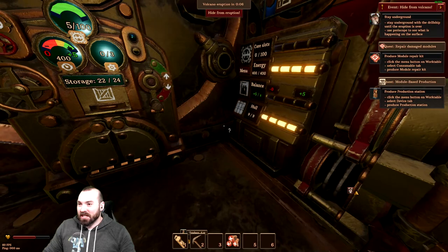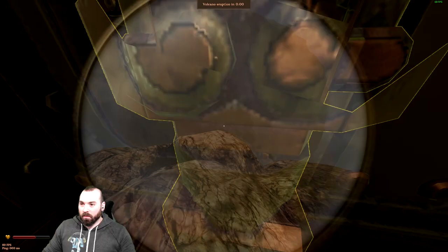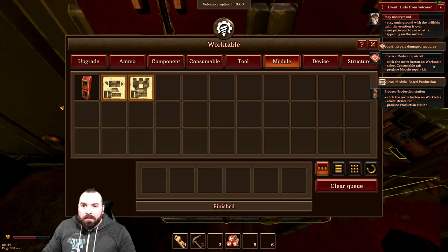What does it want me to do? Stand to ground while the drill ship until the eruption is over. It's erupting again — poom! We'll just kind of stand to ground. We'll make the repair module. Produce — click menu, work table, select consumable. Done.